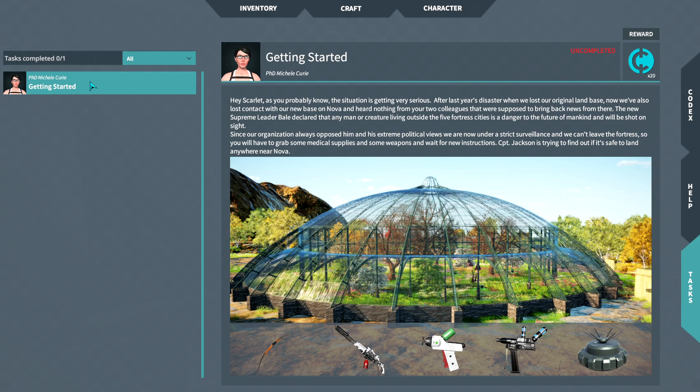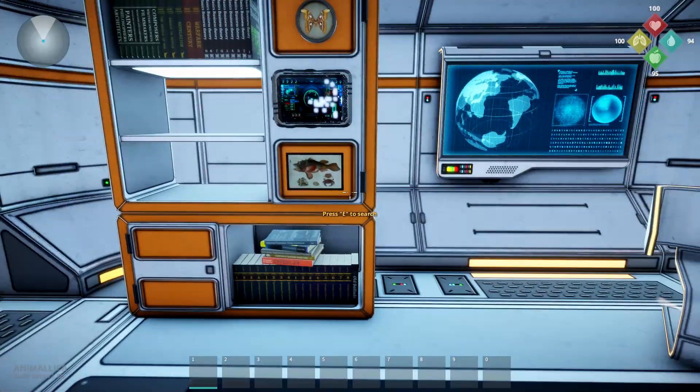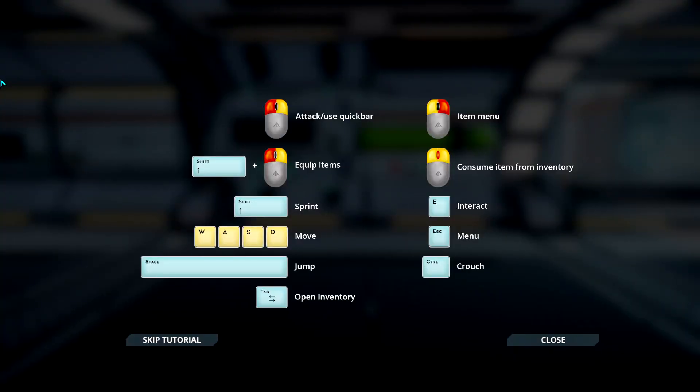Hey Scarlet. As you probably know, the situation is getting very serious. After last year's disaster when we lost our original land base, now we've also lost contact with our new base on Nova and heard nothing from your two colleagues that were supposed to bring back news from there. The new supreme leader, Bale, declared that any man or creature living outside the five fortress cities is a danger to the future of mankind and will be shot on sight. That's what I like about this game — you're trying to save the wildlife. Since our organization always opposed him and his extreme political views, we are now under strict surveillance and can't leave the fortress. So you will have to grab some medical supplies and some weapons and wait for new instructions. Captain Jackson is trying to find out if it is safe to land anywhere near Nova. So the wildlife is in danger — the cities are saying if you see an animal coming up from the outside, just kill it. So we're trying to save as many as we can.